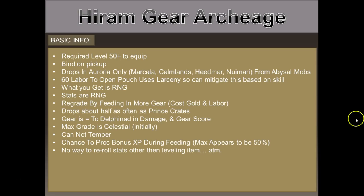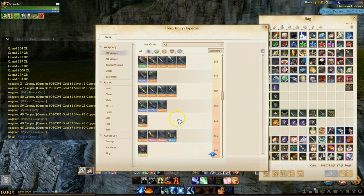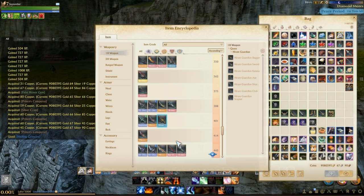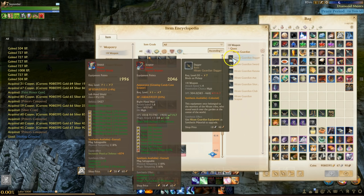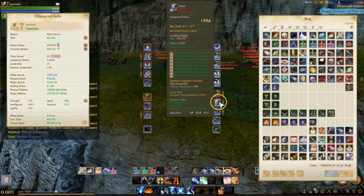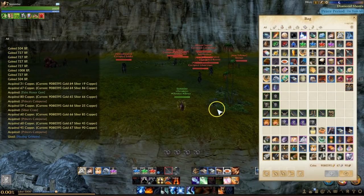Is this gear any good? Yes — it's actually equal to Delphinad in gear score and DPS. On the test server you can see it's already in the item encyclopedia in the same gear score row as Delphinad. This makes it very attractive for fresh start players, and also for legacy players — most notably for those wanting to add stats from pool two to their offhand weapon, bow, or instrument. I may even give up my shield on legacy to take some of those bonuses.